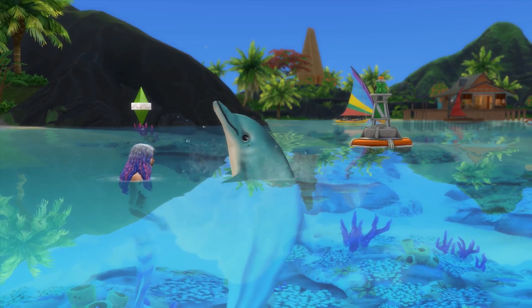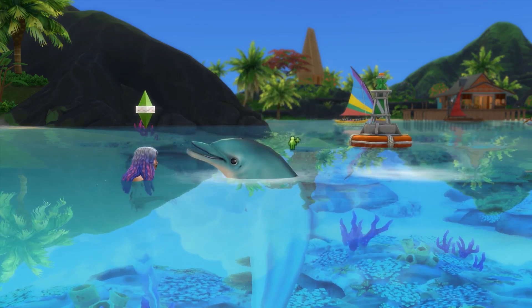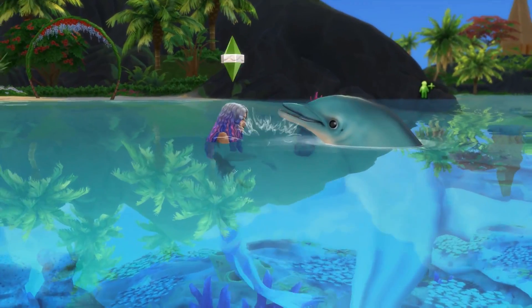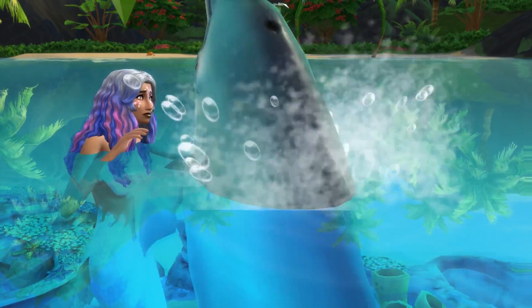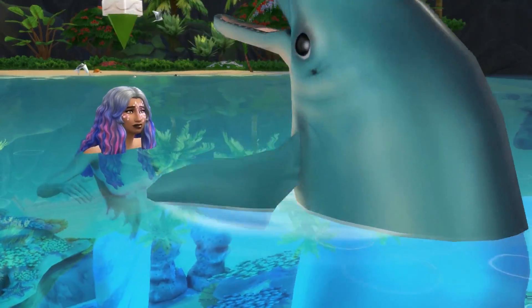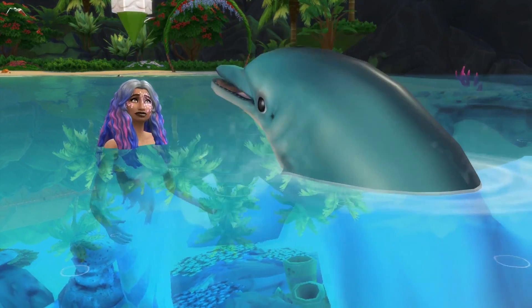Here is the last of my footage — my mermaid interacting with the azure dolphin called Splashy, which is what I decided to name him, and all the different tricks. The belly rub is also adorable and the kiss is just the cutest thing. I have a haul that I did at EA Play which I'll be posting in the next few days, and then hopefully next week we'll have some more early access content before the pack comes out on the 21st.